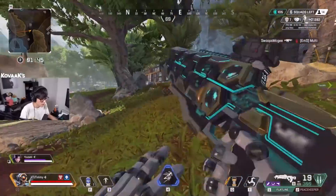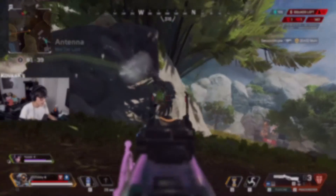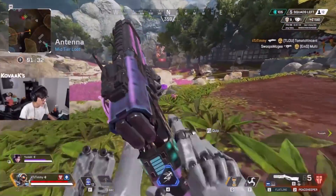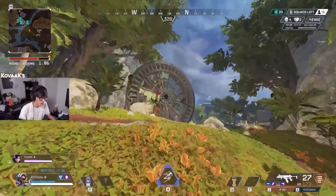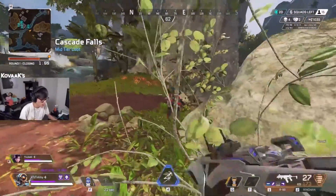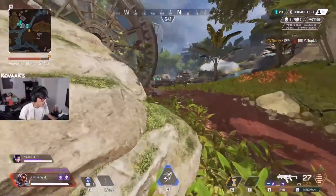Tip number three is to stop looking for fights — they will come to you. This is one that affects players from bronze all the way to masters; I've even watched predators do this. Apex Legends is currently a very third, fourth, fifth, sixth-party heavy meta, and if you start a fight and can't end it within 15 to 25 seconds, you will probably have multiple other teams coming to fight you as well. In ranked, it very much isn't worth starting a fight unless you absolutely have to.